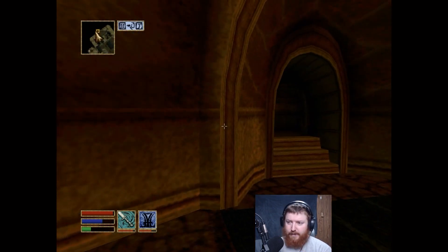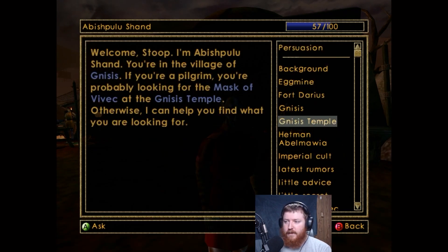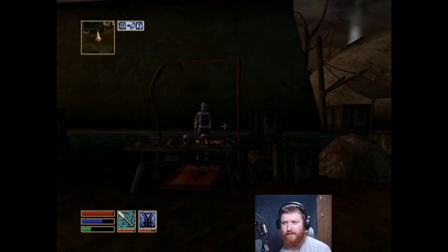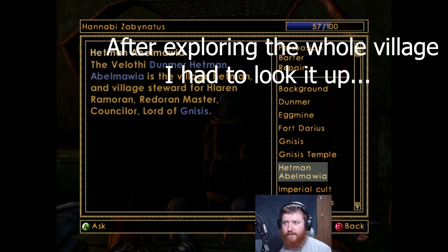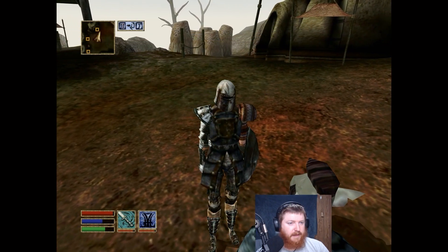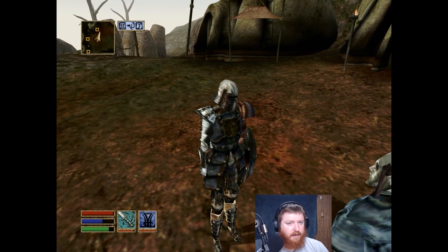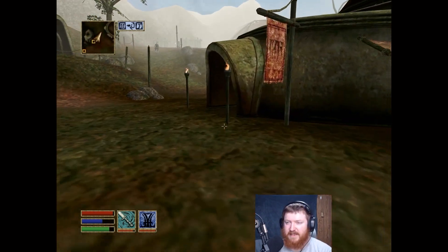Certainly not like a cure other. We got to find Hetman. These words - the Velothi Dunmer hetman is the village hetman and village steward for Hlaran, Ramaran, Redoran master counselor. Does anyone tell me where he is? Check with hetman in town - they are expensive - or you could also get the spell Vivek's Touch from the Shrine of Justice. Vivek's Touch, okay, that's good to know. Let's see if we can go find Vivek's Touch from a shrine.